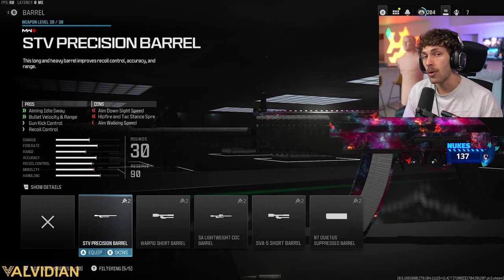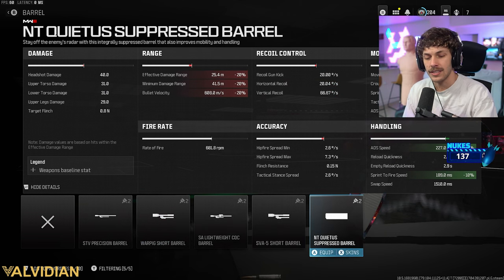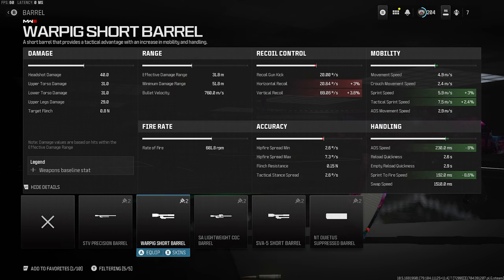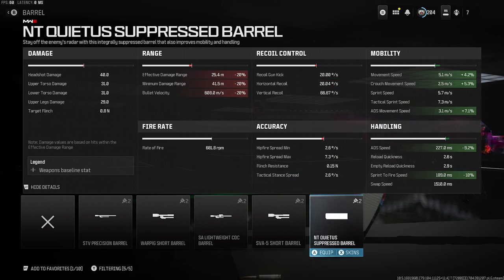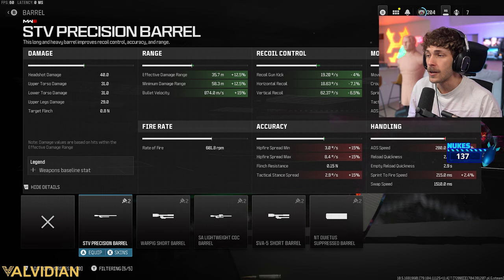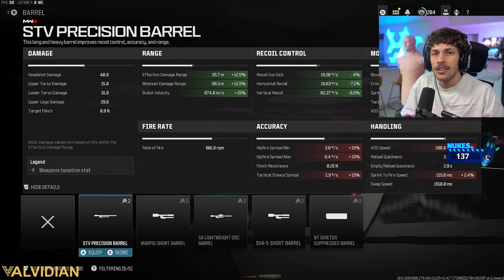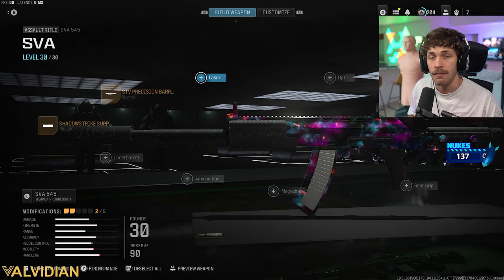In a lot of my SVA builds, I always add the Precision Barrel. When we look at all the stats, the other barrels in this game really aren't that good — I would rather run no barrel than run any of these. This one might be good, but it hurts the damage range so much to 25 meters, which isn't even from one side of shipment to the other. The Precision Barrel brings that 4-shot kill range up to about 35.7 meters, increases bullet velocity, and gives a lot of recoil control. It gives a decent damage range boost and makes the weapon feel a lot better overall.